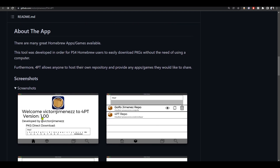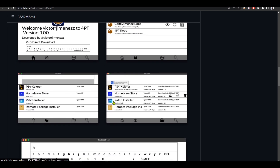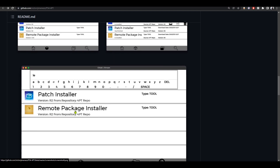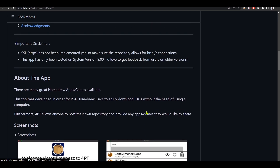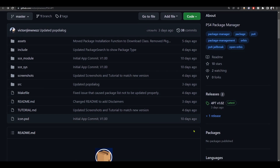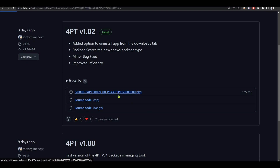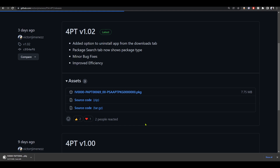This is a tool to download Homebrew apps much like the Homebrew store, but the thing different about this tool is that it allows people to share games in a repository, much like an online store for fake packages. Anyone can create a repository, fill it with games and fake packages, then provide a link — you enter that link in this tool and download games straight to the PS4 without the need for a PC.